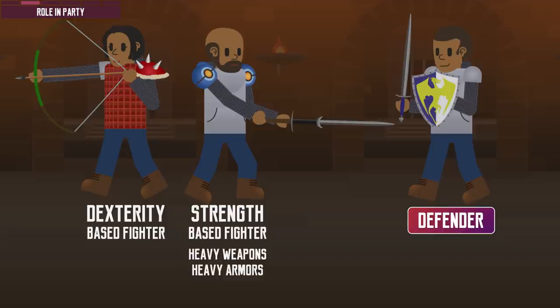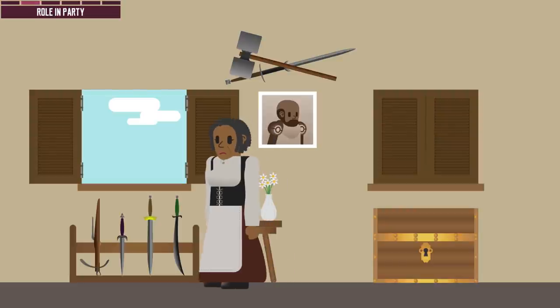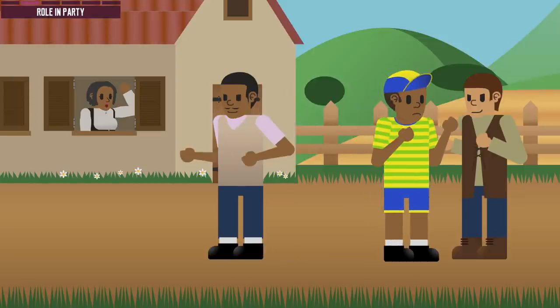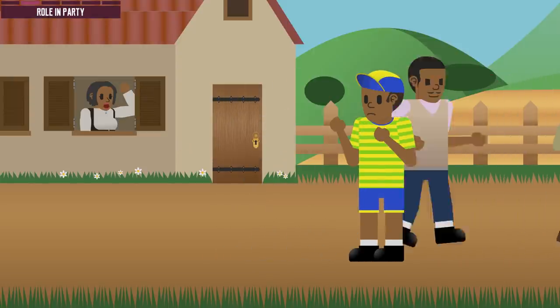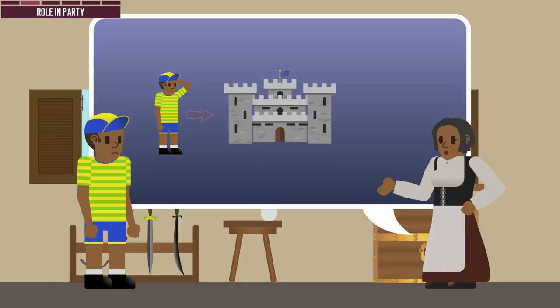A strength-based fighter benefits more from using heavy weaponry and armor. Dexterity-based fighters on the other hand are better at utilizing ranged weapons, finesse weapons, and light armor. In a party, they are usually expected to take a few attacks for the team to keep more vulnerable members safe. But D&D is not a video game — unlike online MMOs, monsters do not react predictably according to scripted code. If their intelligence or wisdom is high enough, the dungeon master can justifiably have them flank your party and fight cunningly. The fighter class is one of the most basic classes in D&D, yet it is also one of its most versatile.